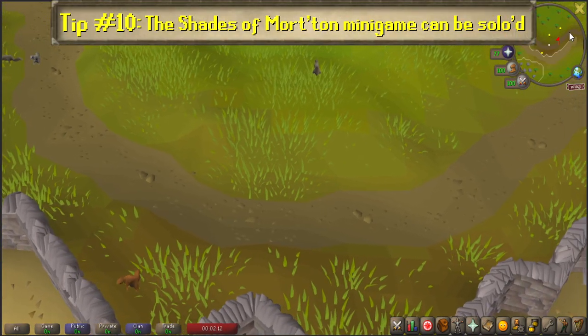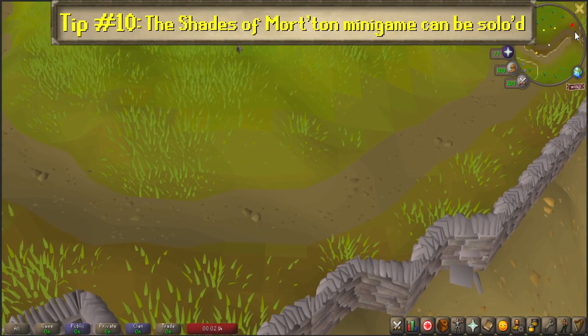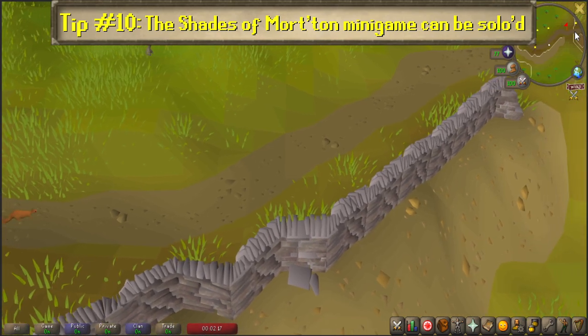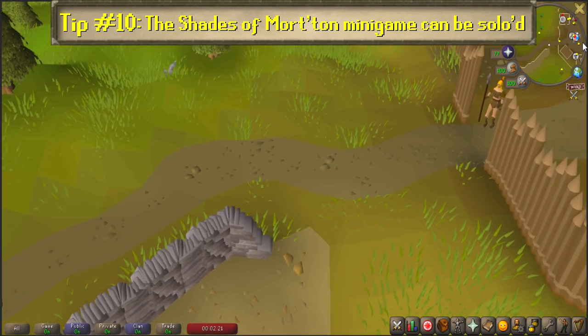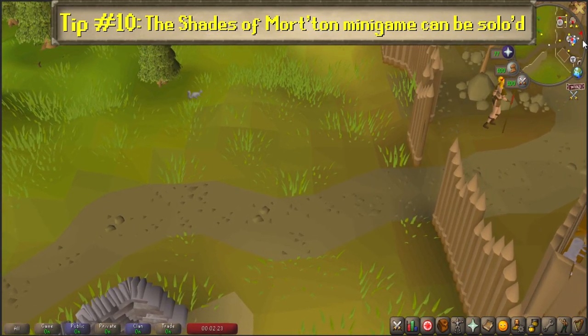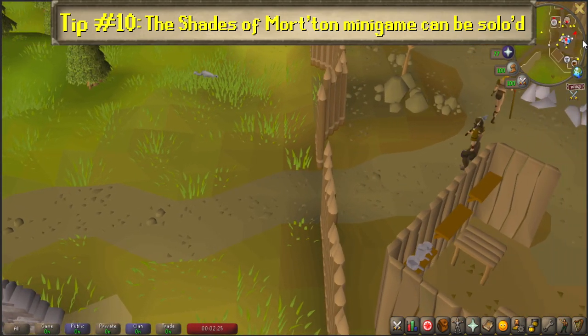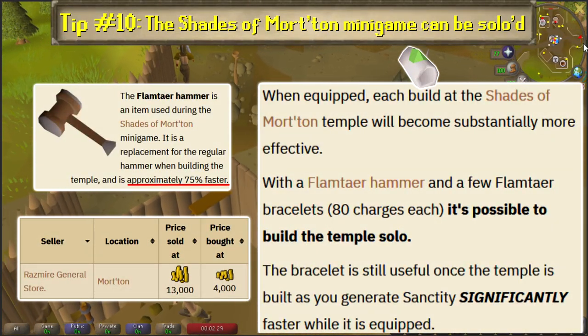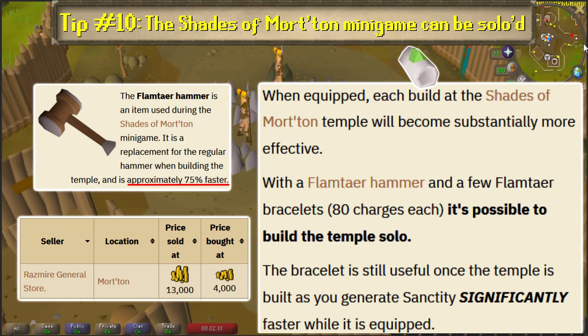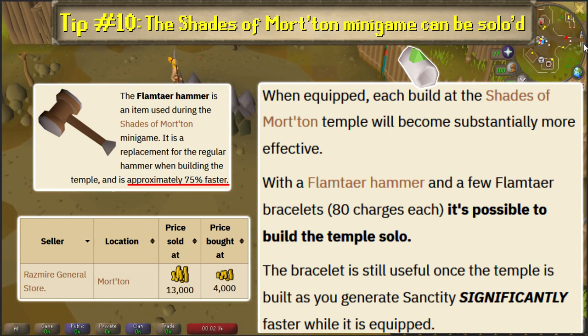Number 10: The Shades of Morton minigame can be soloed. If you don't want to bother with scanning the Shades of Morton clan chat while waiting for enough players to show up, you can do it entirely by yourself if you're willing to shell out 13k coins on a Flamtaer hammer from the Morton General store, as well as crafting 3-4 jade bracelets that you can enchant into Flamtaer bracelets.